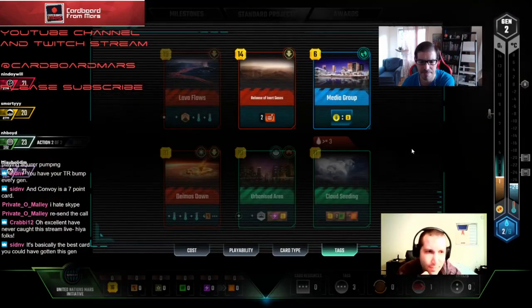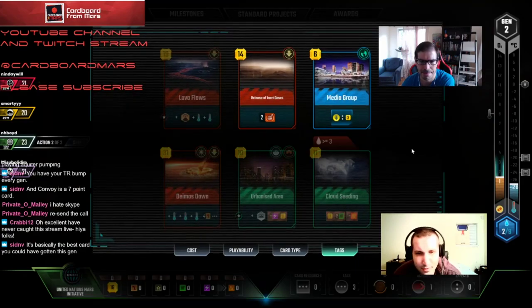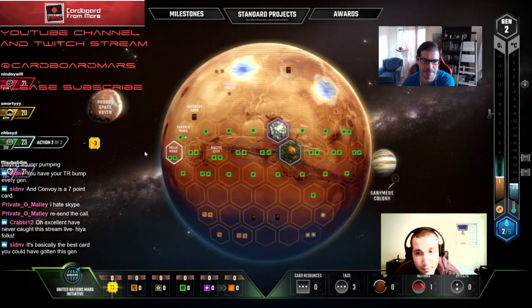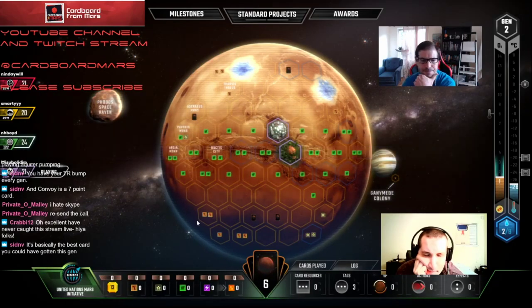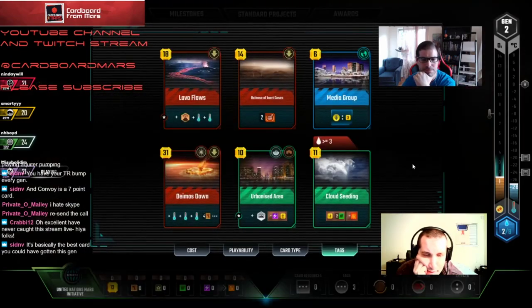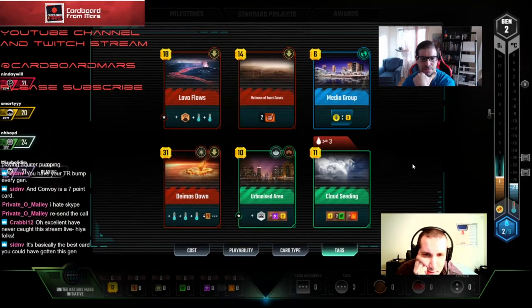You can do it again next gen worst case. It looks like Mining Guild didn't take it. Cloud Seeding is not terrible — if we can get some plants started at least it's not the worst thing.